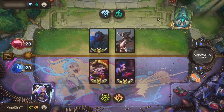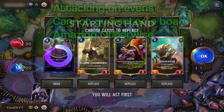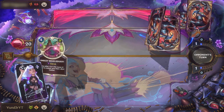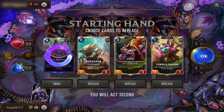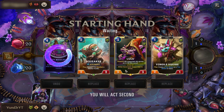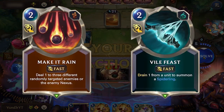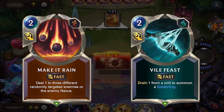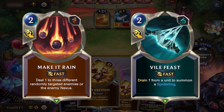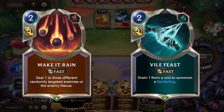Into control matchups like SI or Seraphine, Bird, Yordle Squire, discard combos, Lulu, and Squeaker are the main keeps. I would keep Squeaker into these decks even if I don't find anything good to discard because Squeaker can give you powerful cards that their removal is not suited for. 1-health units are valued less here into things like Make It Rain and Vile Feast, so try not to keep too many in the opening hand, although Bird and Yordle Squire are still valued because they can give health to other units.